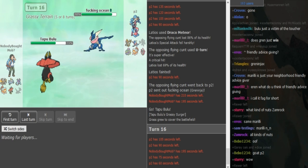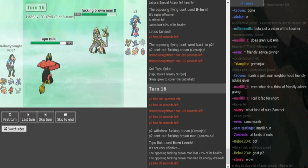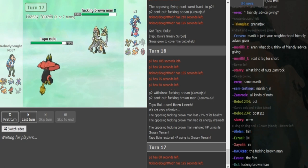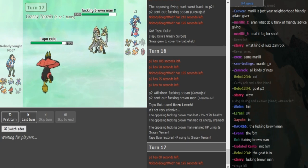Zomok might have to hope Greninja stays in because he just doesn't have much for it. He goes for Horn Leech — there's the Kommo-o. Now he's fearing a potential Poison Jab, so he might go to Toxapex. Because Poison Jab would OHKO Bulu, and if Bulu dies then Greninja would pretty much just win — so he cannot afford to stay in.